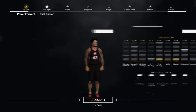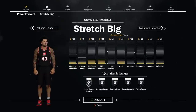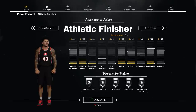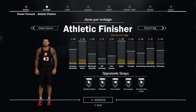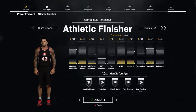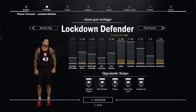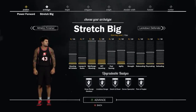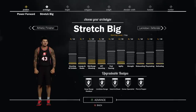Now I'm going to go to the power forward position. In my opinion, for power forward you would not need anything else but an athletic finisher. Reason being, an athletic finisher for power forward means you're a bigger slasher — you can posterize, you have more speed, your mid-range will be pretty decent, you're not going to be able to shoot threes. But I would not suggest making a power forward at all. Second best build would possibly be between the stretch big and the locked-down defender, but you can just make a center on any of these builds.